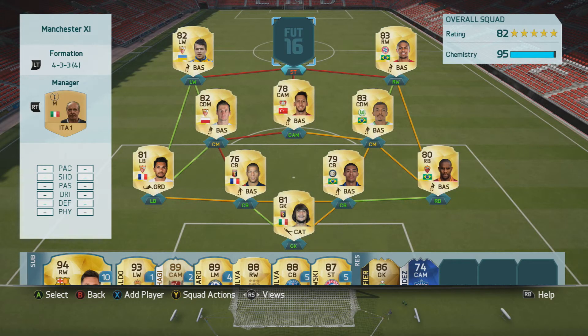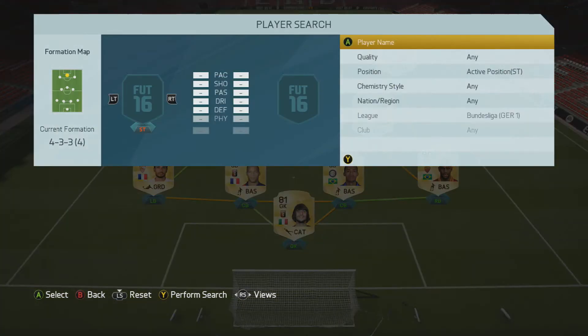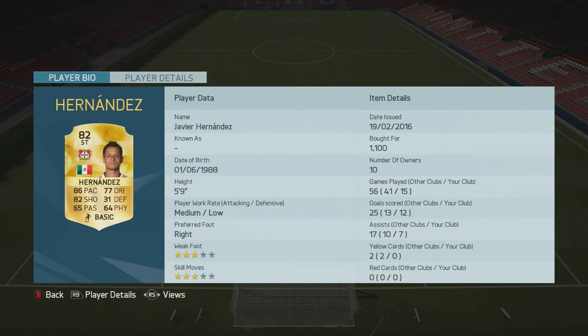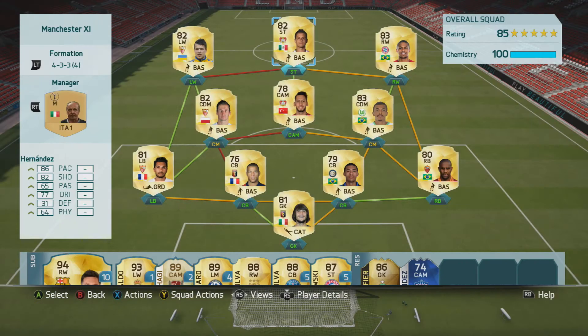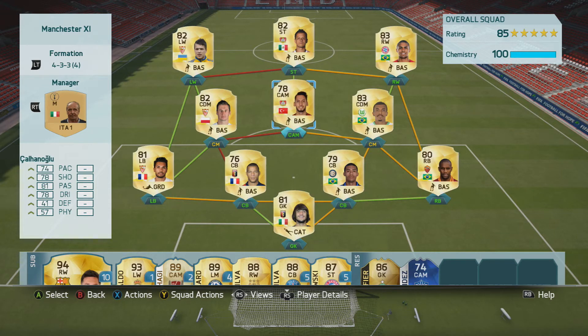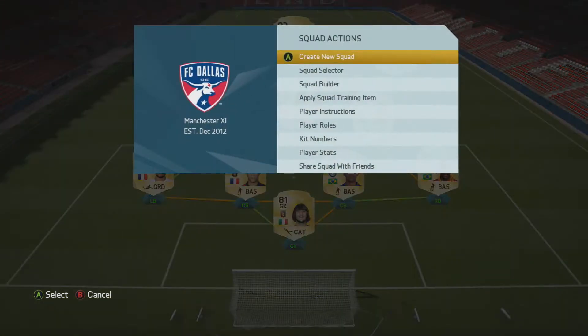On right wing we've got the upgraded Douglas Costa — you could just go for the normal one, but he was mint last year and he's even better this year. The main player in this team is Javier Hernandez: 15 goals in 12 games and 7 assists — if that's not good, I don't know what is. It's the upgraded Hernandez, he's got some really good stats. He's an amazingly underrated striker — not many people use him, he's not going to be the first choice over Aubameyang or Lewandowski, but Hernandez is an insane player, you've got to use him.